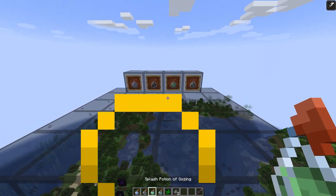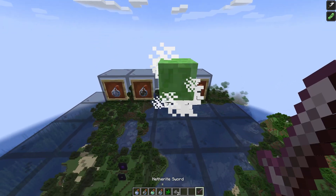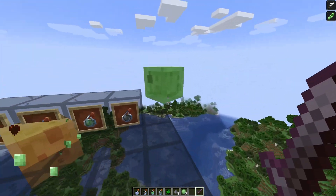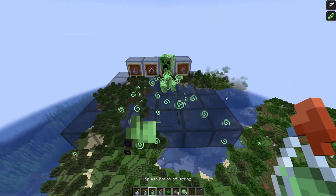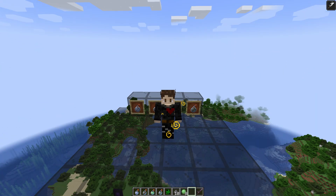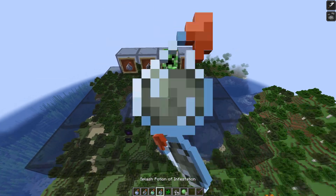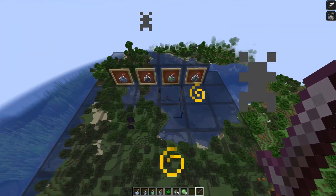The potion of oozing is also interesting: splash a mob with it, kill it, and it will spawn slimes — always two medium slimes it seems. This might be possible to make a farm from, and it's simpler than the cobweb approach since you don't need to mine the slimes — you can just kill them automatically. In the future I might explore building farms using one of these two mechanics, especially the cobweb farm since slime farms are already easy to make. The last potion, infestation, has a 5% chance of spawning a silverfish when you kill a mob, but it's not very useful since silverfish only drop XP.